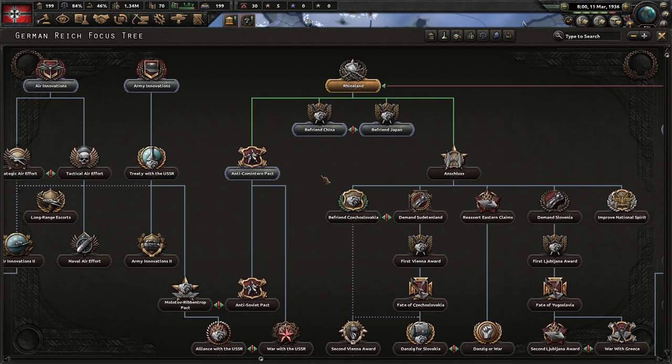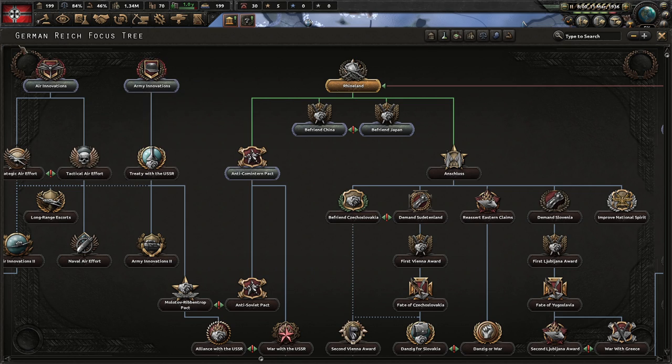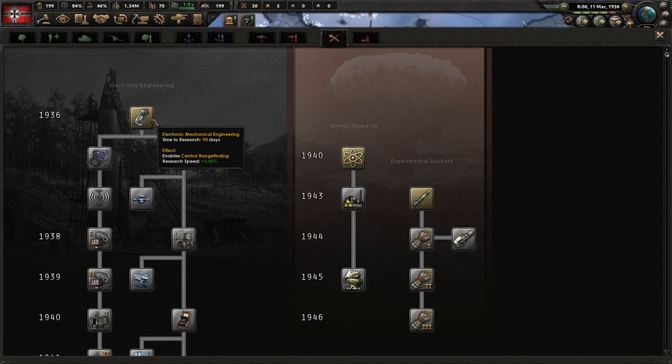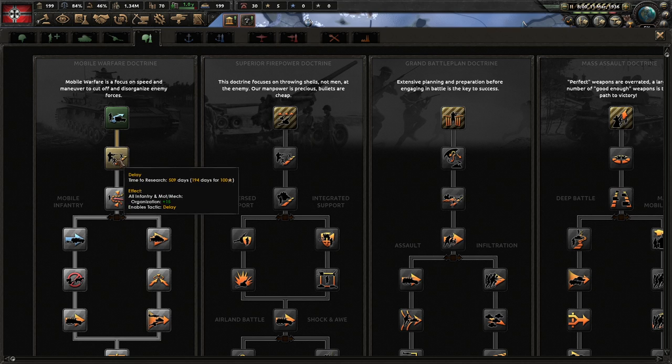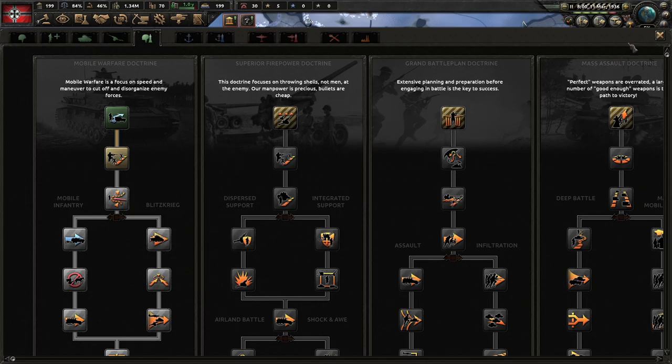Our next focus is Army Innovations, which gives you a 2x 100% research bonus for land doctrine. What you want to do is try to apply that land doctrine bonus on your second land doctrine research. Try in the first 140 days to go Electronic Mechanical Engineering into a delay, for instance, so you can apply that bonus on your second doctrine that you research.